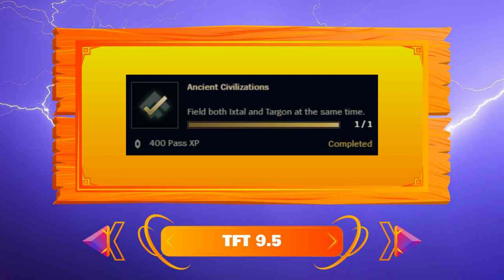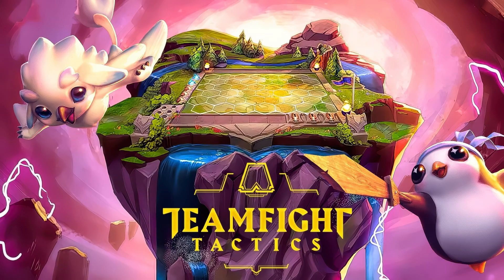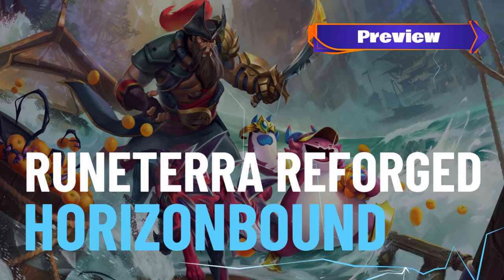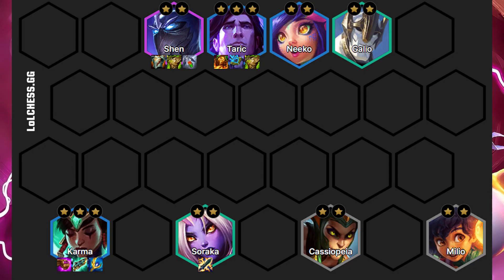We need to have both the Ixtal and the Targon traits active. We already know the Targon trait, but Ixtal is a new faction. If we play them we get hexes on the map and depending on the elements their bonuses change. In a 9.5 preview video we go over the list. For the comp we are playing 6 Invoker with 2 Ixtal and 2 Targon.